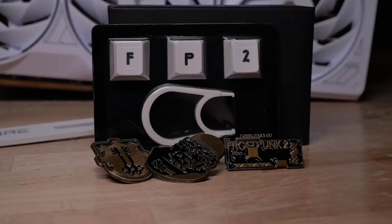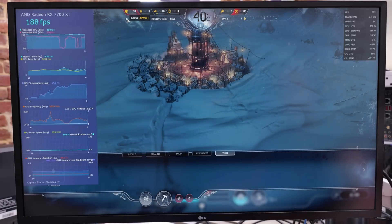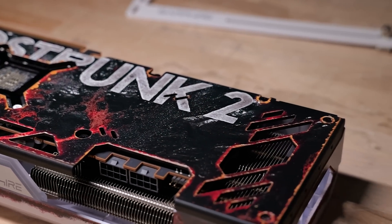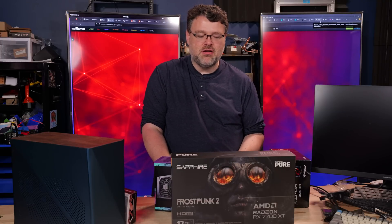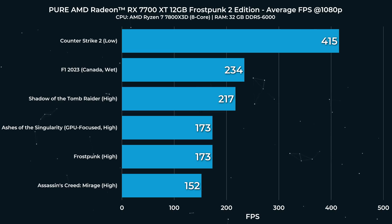There are also some gold Frostpunk pins. Now for the benchmarks — since Frostpunk 2 is launching today I can't benchmark it, but I can benchmark Frostpunk 1. The advertised boost clock is 2584 MHz, but with Adrenaline I was seeing a max boost of 2657 MHz, which is very impressive. At 1080p: Counter-Strike 2 on low 415 FPS, F1 2023 234 FPS, Shadow of the Tomb Raider on high 217 FPS, Ashes of the Singularity GPU-focused high 173 FPS, Frostpunk on high 173 FPS, and Assassin's Creed Mirage 152 FPS.